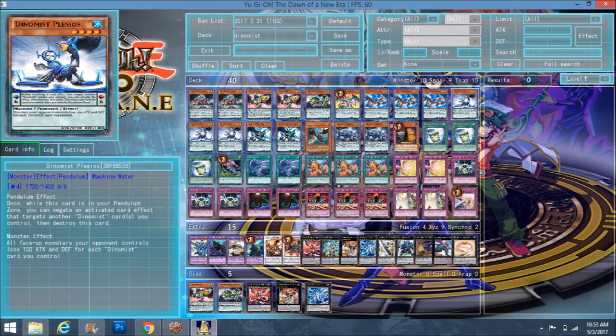Dynamist Plesios is a scale six, so he stops Dynamists from being targeted. His monster effect makes all face-up monsters your opponent controls lose 100 attack and defense for each Dynamist card you control — that includes cards in the pendulum zones and face-up spell and trap cards with Dynamist in the name. On average you'd have a scale setup plus him on board for around 300-400 reduction. All your opponent's monsters losing 400 is a real threat they'll want to deal with.